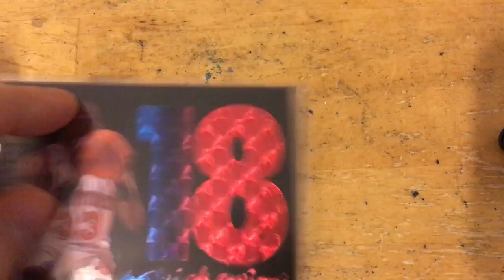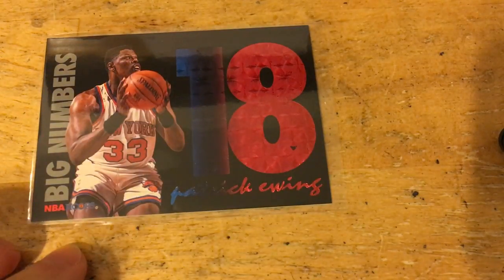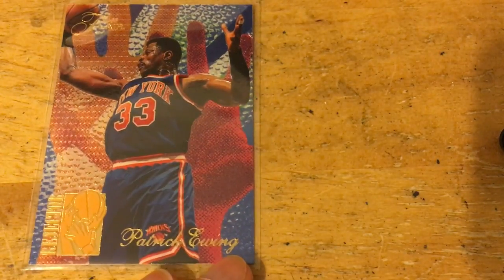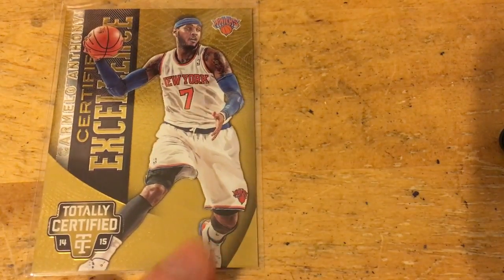Some Patrick Ewing stuff — old-school Fleer card. They're kind of off-centered but I'm just gonna put that in the binder, not gonna try to grade it or anything. There's a Ewing insert — Big Numbers from Hoops — and a Ewing Flare Rejector insert. Some nice Ewing binder stuff there.